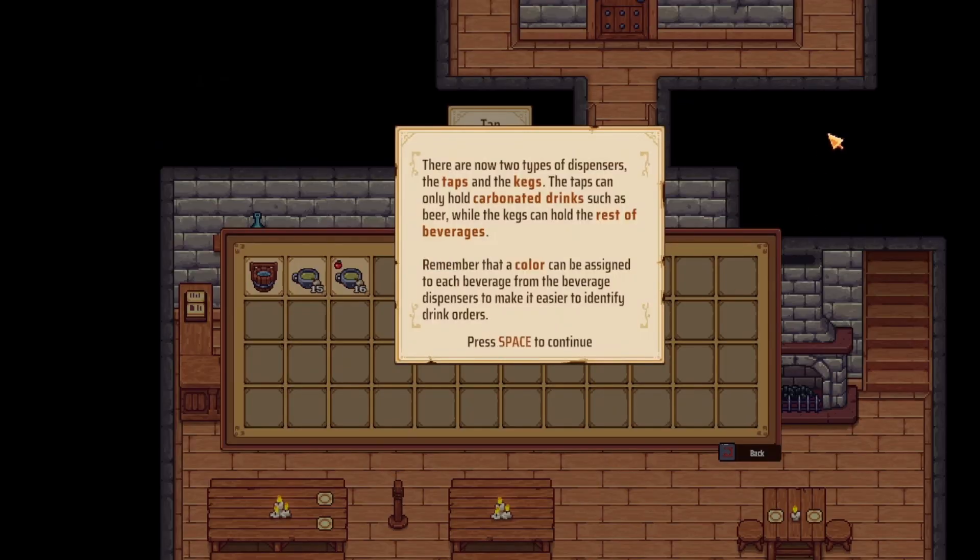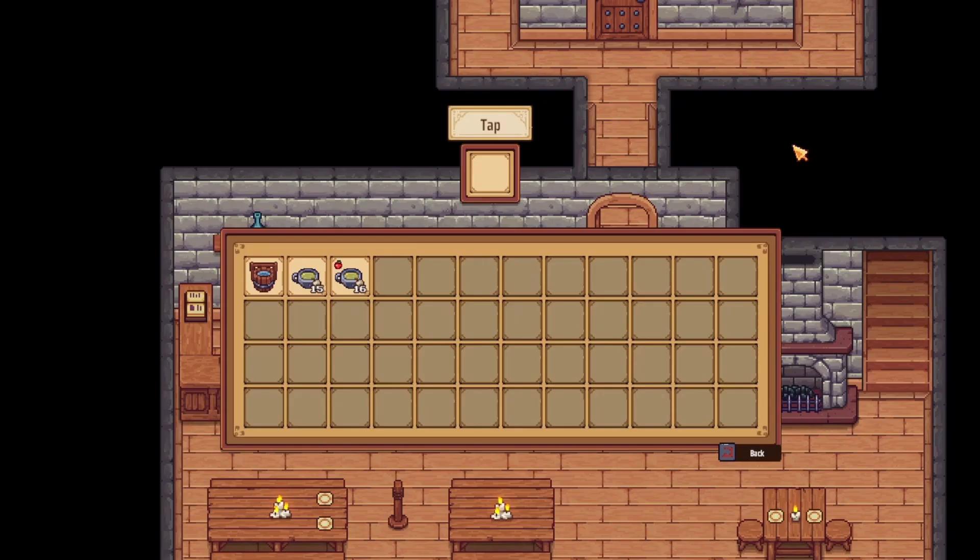This is the new inventory. There are now two types of dispensers: the taps and the kegs. The taps can only hold carbonated drinks such as beer, while the kegs can hold the rest of beverages. Remember that a colour can be assigned to each beverage from the beverage dispensers to make it easier to identify drink orders.